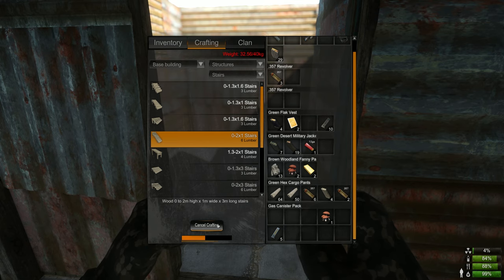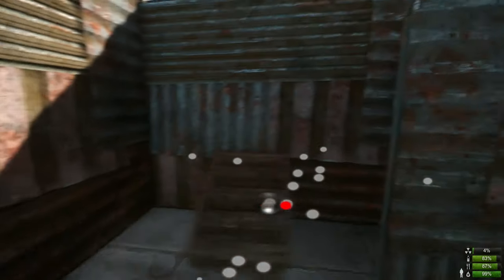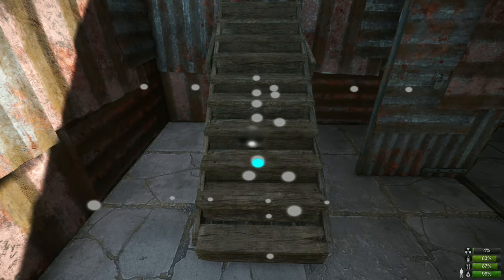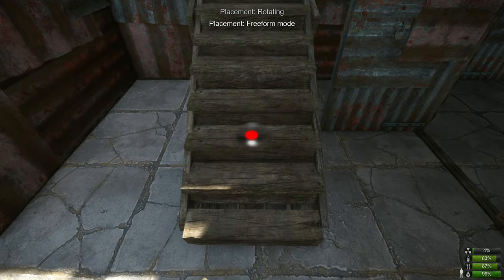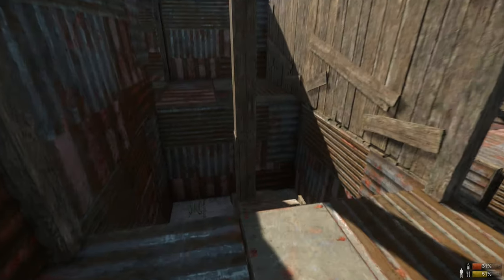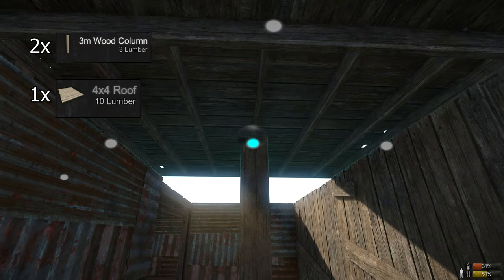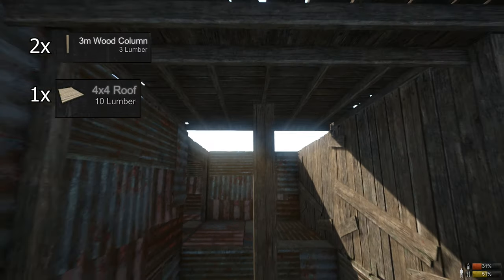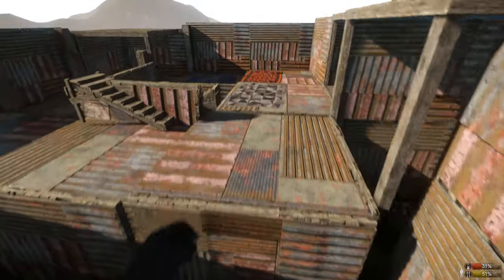Now let's look at the two by one stairs which is in the stairs tab. I'm going to place the steps so they go in the middle of the upstairs section where I could jump through a door frame, using the alt key for free form mode and placing it right in the middle. If you're curious how you put a roof on this, you have to make two 3M columns and create a 4x4 roof — thanks to the snapping system this works just the way it's supposed to.